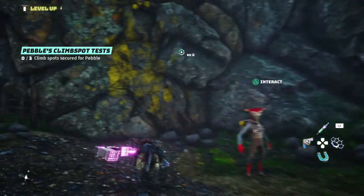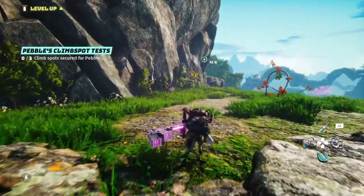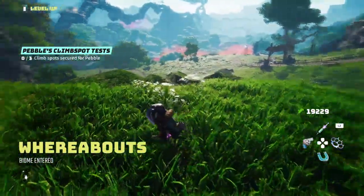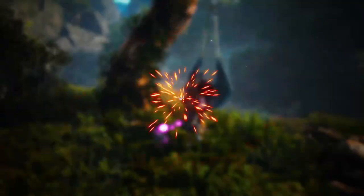Basically you've got to climb three spots. The first one's not too bad, it's literally just behind him, so follow the yellow path up. Along the way you're going to come across a little money tree here, so you might as well grab that, and there's a few other little extra bonuses you can pick up — I think there's like some special ammo or bullets. Pretty simple stuff.